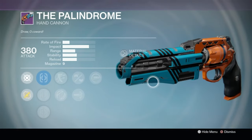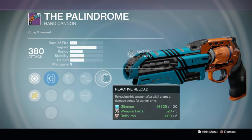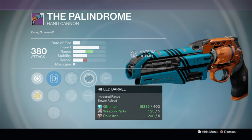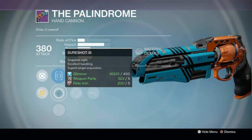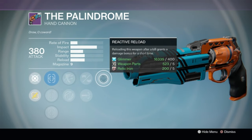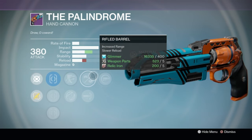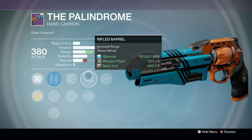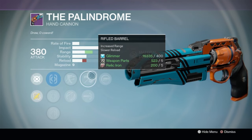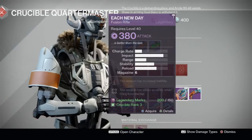Taking a look at the Palindrome — oh man, the last vendor Palindrome was god tier, and this one isn't bad either. Outlaw plus Reactive Reload and Rifle Barrel. Are you kidding me? The vendor is selling yet another god-tier Palindrome! This one is really nice — I might even pick this one up and swap it with the one we already got from the vendor. Our first official god tier weapon this week: the Palindrome yet again!